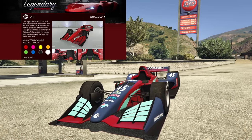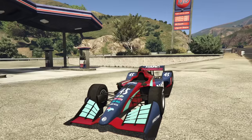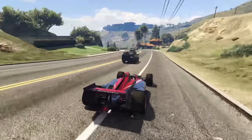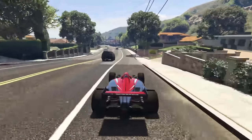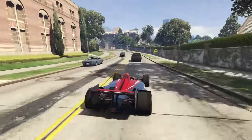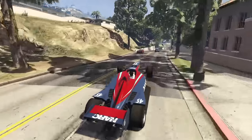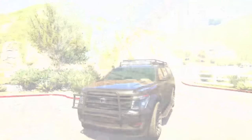Starting off S tier we have the Declassi DR1, going for $3,000,000. It is by far the best overall performing vehicle that Declassi makes in GTA Online. In terms of open-wheel cars specifically it's not the absolute best — there are a couple that are slightly better — but it is definitely the best Declassi vehicle performance-wise. It has absolutely fantastic handling and good acceleration, though the top speed is a bit weak. For $3,000,000 it's expensive, especially since the Benefactor BR8 costs only a couple hundred thousand more and performs slightly better, but the DR1 is still fantastic.